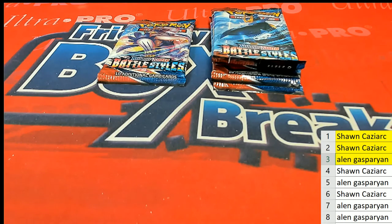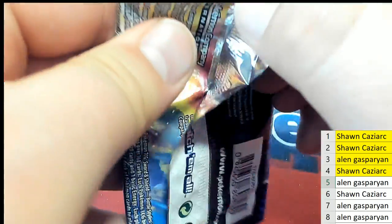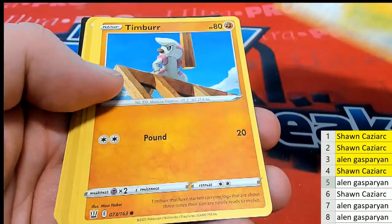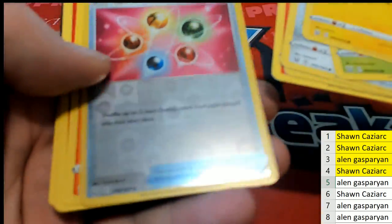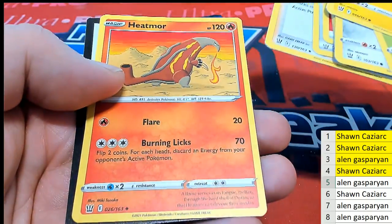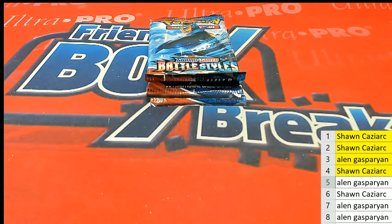Gotta see the Charizard — that's right, man. All right, Sean is next. Rear Kick. TP Energy Recycler. Such great names on here too, man — BB Heatmore. Gotta be your Trainer card. Very good, Sean, very good.